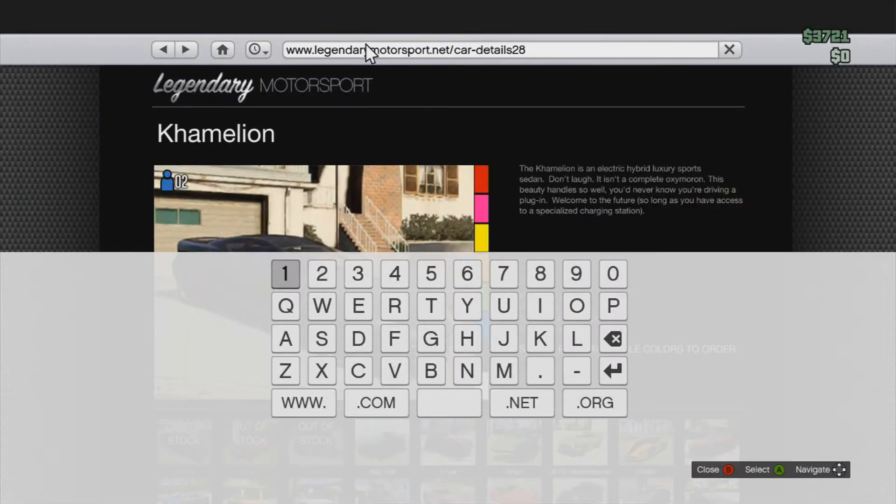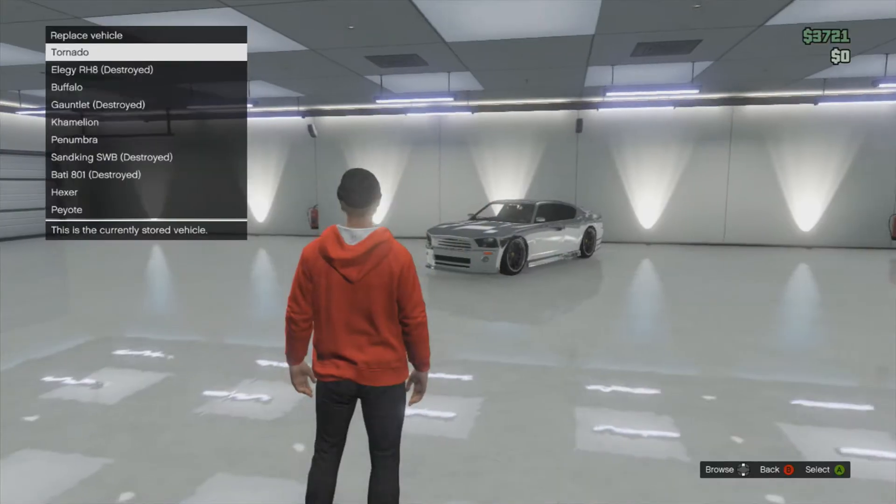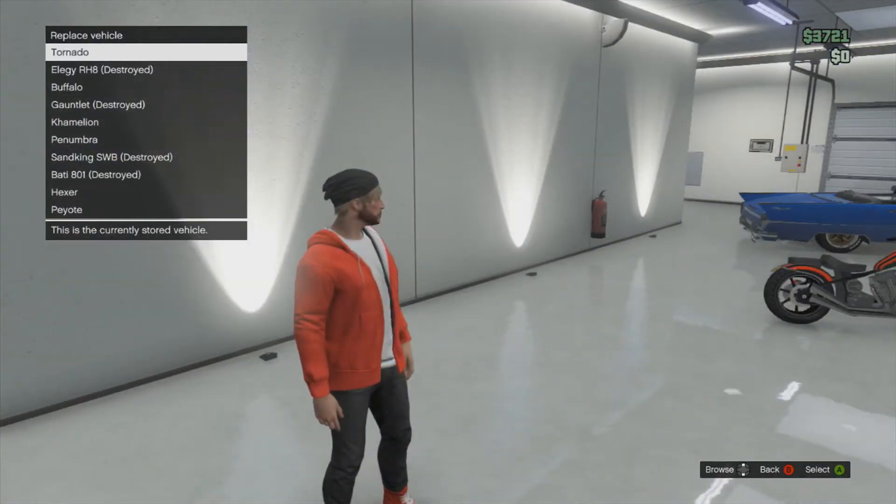Keep trying and there — now I can edit it again. So you see how it says car details 28? You're going to want to delete the whole 'car details'. Go to the little X and delete all that. Keep the slash there. Then you're going to want to type in 'purchase car'. Now press that little enter key. And guess who just bought the car? You did — or, not really bought, let's just say borrow.